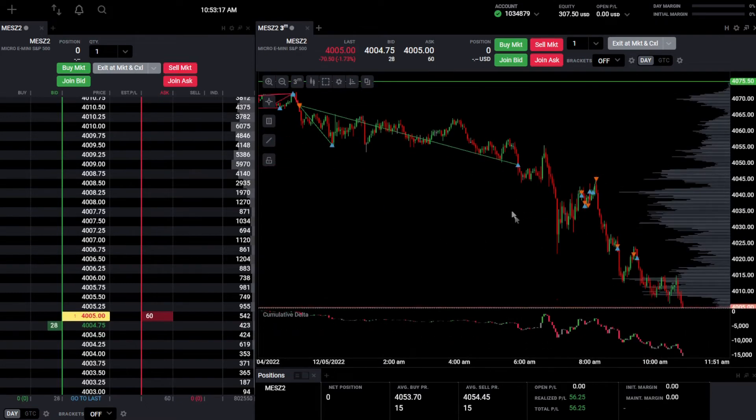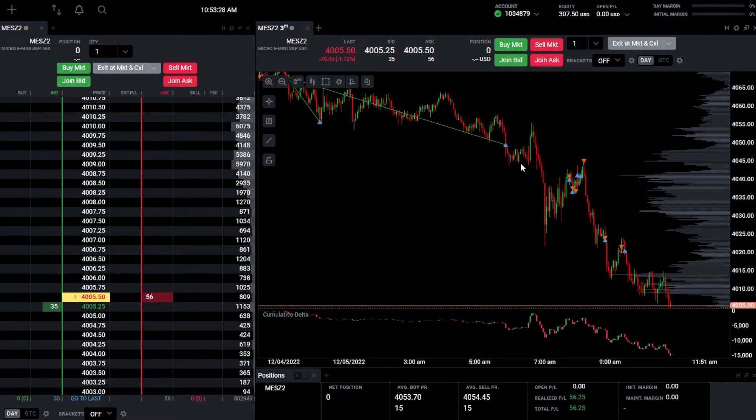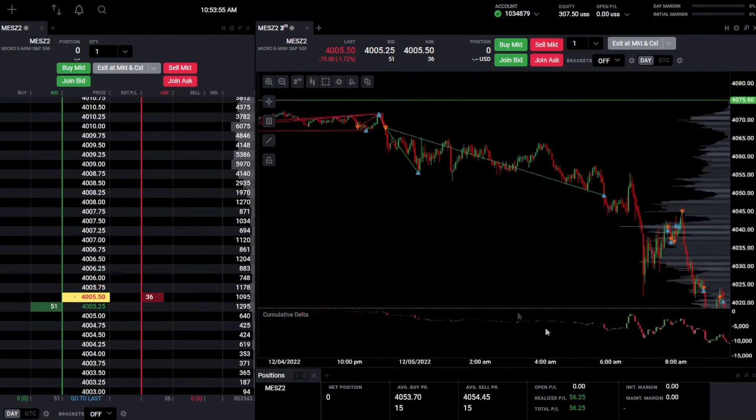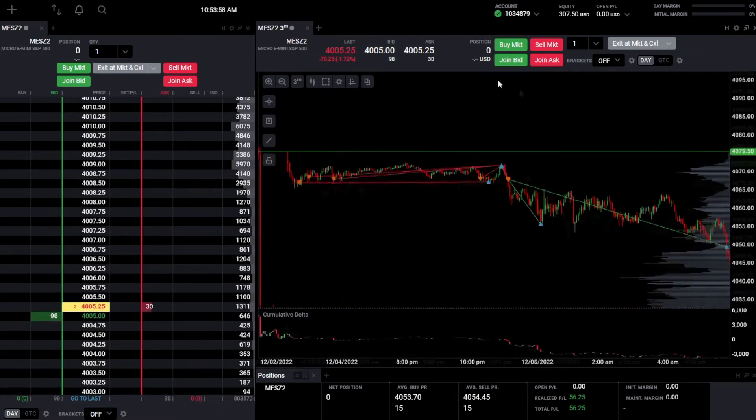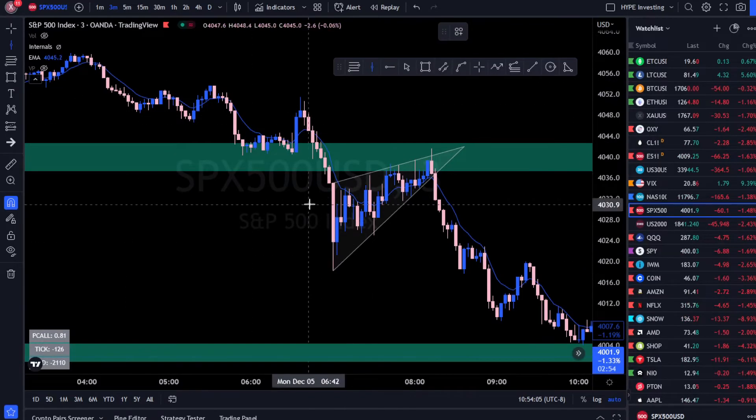The take profit hit around 5:30–6am, right before market open. It's a little frustrating because we then got another 30-point move that would have been really nice to catch, but my take profit was already out there. Having take profits set can work both for and against you — last episode it worked against us not having one, and now having one limited our gains. Still, it gave us a nice win and set key levels to watch: the breakdown area now becomes a key support.